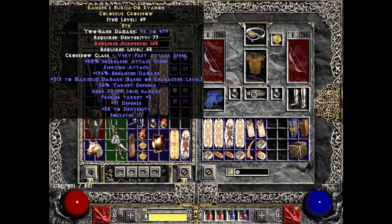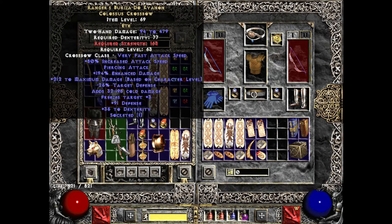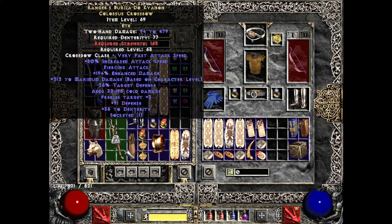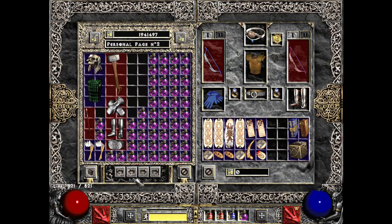You could then use a different belt - like the IK belt for stats and resistances, since the Beriza has a pretty high strength requirement. Or a Nosferatu's Coil for some slow and attack speed, or a String of Ears. An Atma's and Ravenfrost would also let me use the Eaglehorn, though it doesn't have pierce, it does have Ignore Target Defense which is super nice. My resistances would be worse with those two, which is why maybe the Beriza with the IK belt would be attractive.